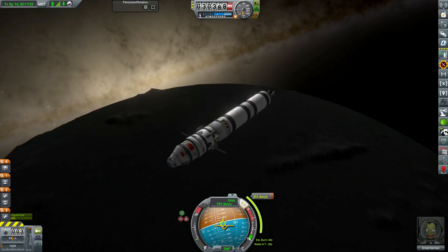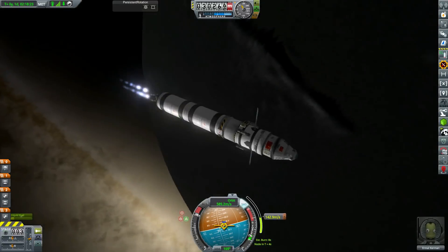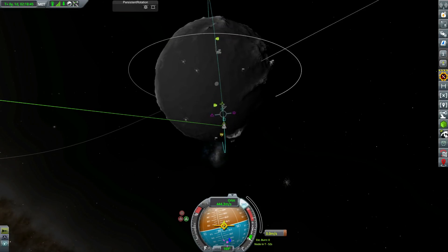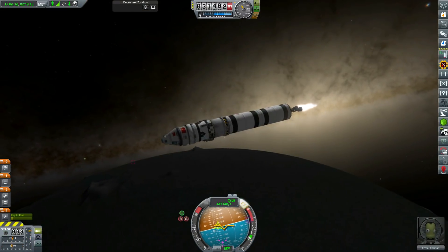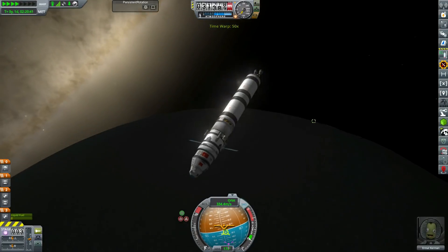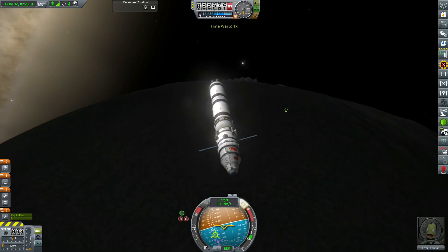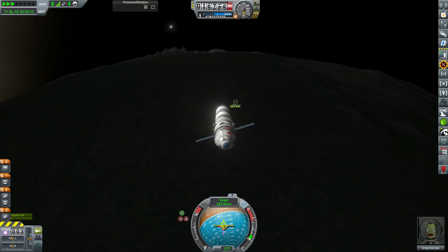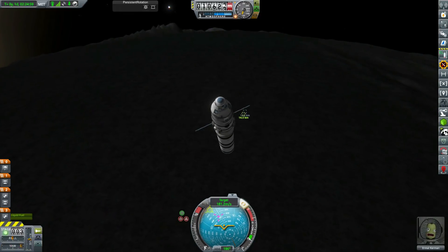We actually get a little bit of science from the insertion burn into orbit of Nemesis, as it lines up really well with the base - we don't even need to orbit around once and can head straight down to the surface. That means the transfer stage can crash into the surface. We set up all our seismic instruments on the base to record impacts, so we can get data about the subsurface composition of Nemesis. We get quite a bit of science once this transfer stage is burnt out and crashes down.